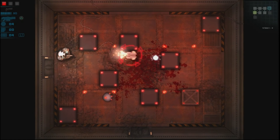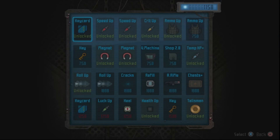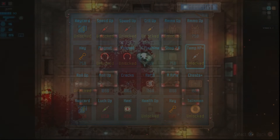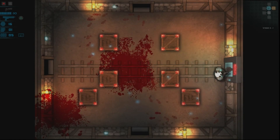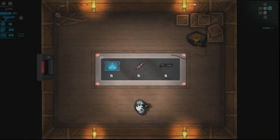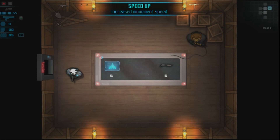Money that you earn you can then spend after dying or completing a run, and buy some permanent upgrades for your character, like increased health or starting off with a key. You can also find these same upgrades throughout the course of your runs, and getting more of them, you'll be able to stack them for increased stats like increased speed, health, and the like.